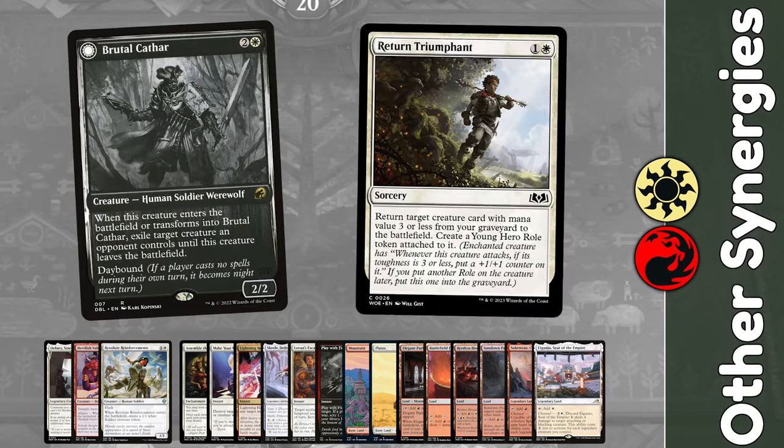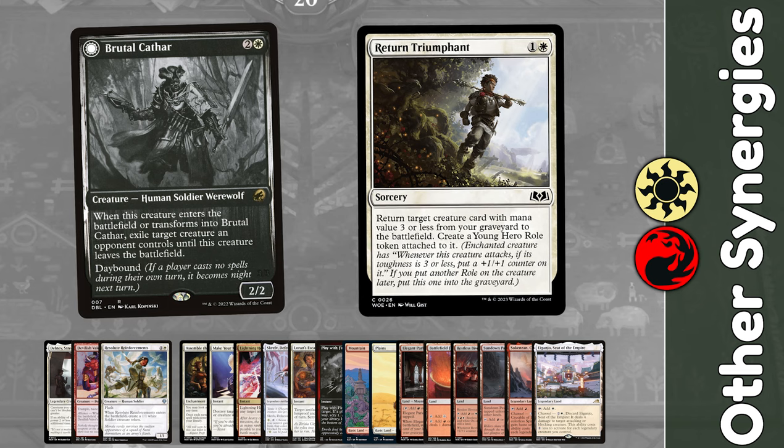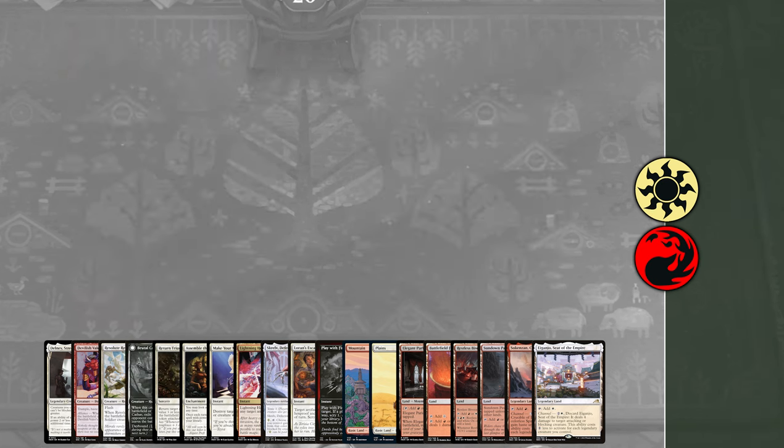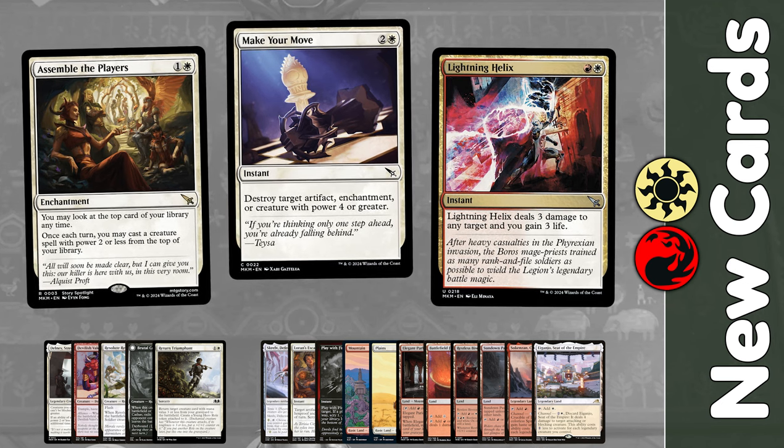Delney works great with Brutal Cathar too, to double its triggers, and I've got Return Triumphant to bring back all our dead creatures for just 2 mana. Other new cards include Assemble the Players — another card that is surely going to see a lot of play.